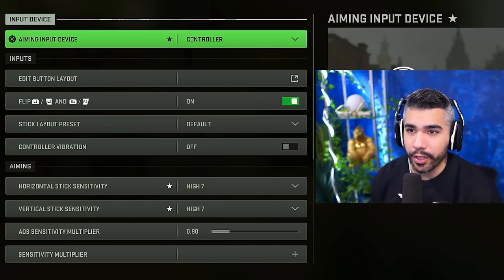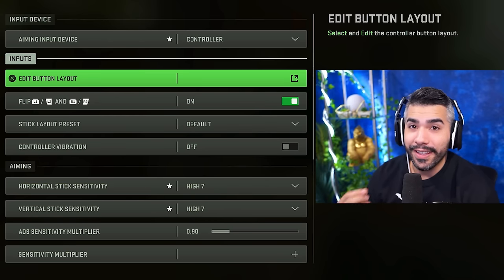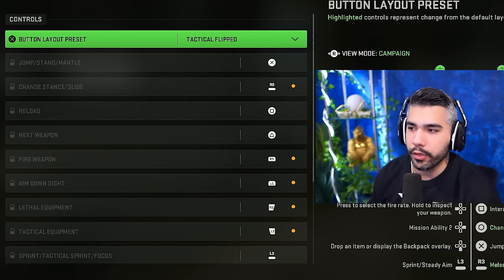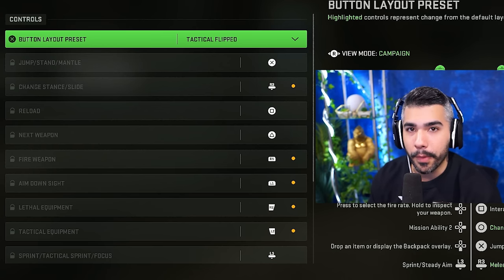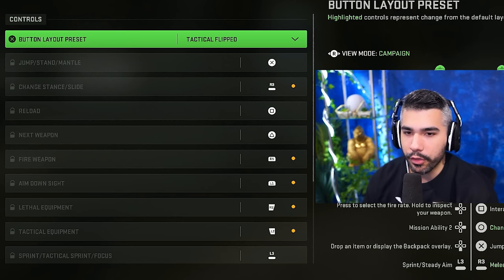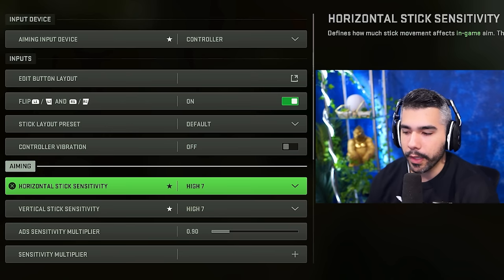In the controller section, there are basic and advanced settings. A new feature in MW2 lets you actually change your button layout on your controller — you can make X go to Circle, Circle go to X. Normally a monitor controller or a PC program is required to do something like this, so this is really cool if you want to swap buttons for comfort.